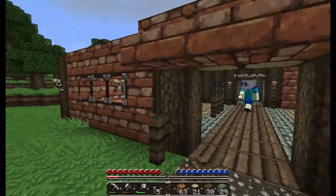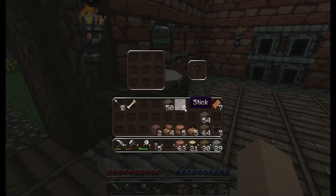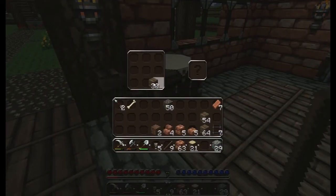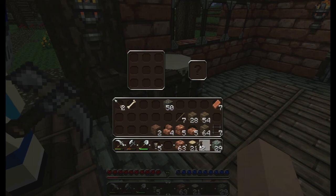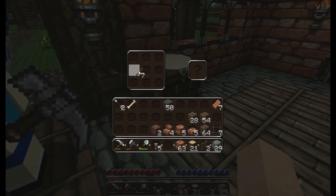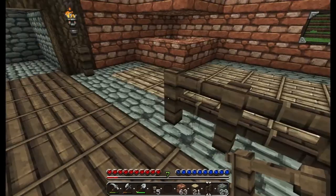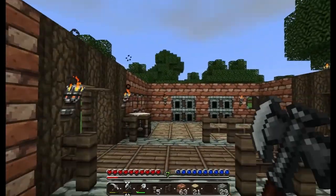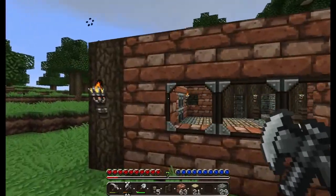Oh yeah, no, that's good. I really should have put those inside, crap. Damn it, stupid sticks — why are you so stupid? I need you more, damn it. I saw the roof — I don't know, what are you thinking for the roof? I don't know, we could do cobblestone. I'd kind of like to have a really tall ceiling that kind of cascades. Why do the blocks keep disappearing?